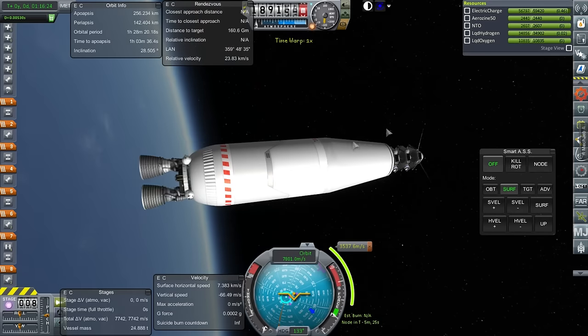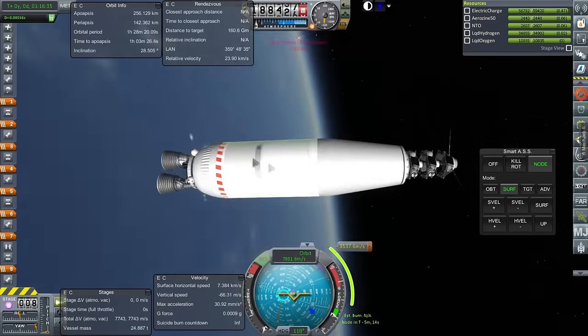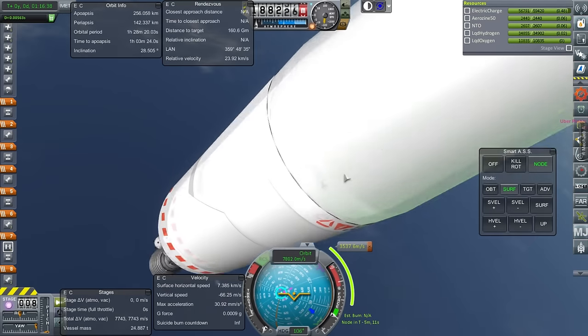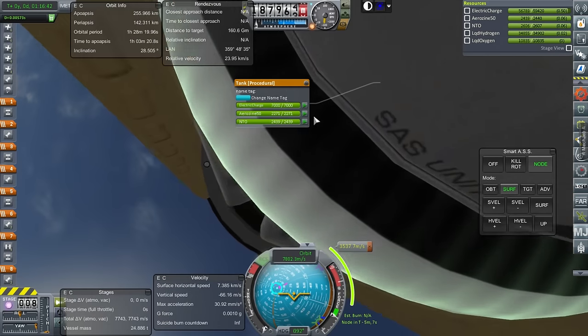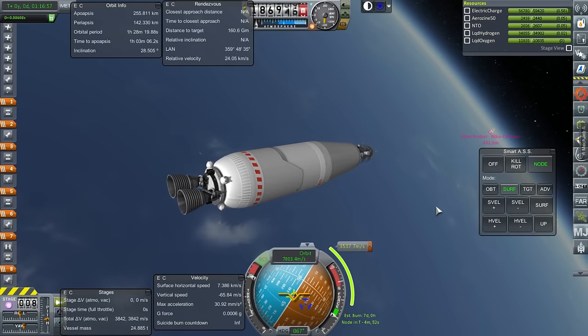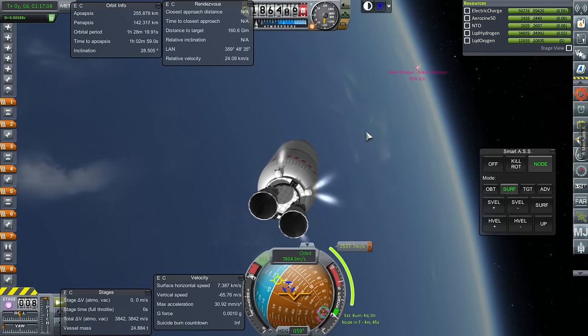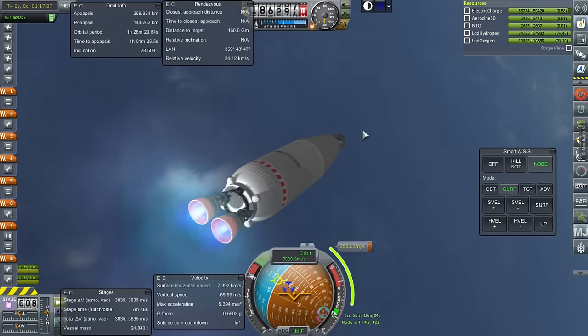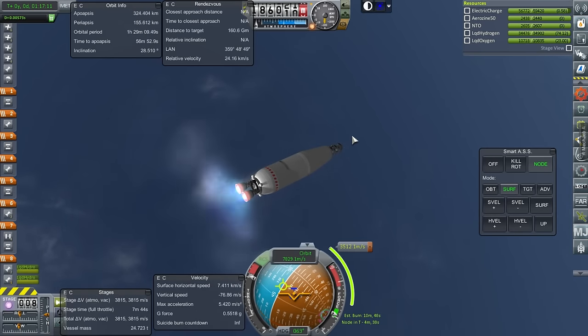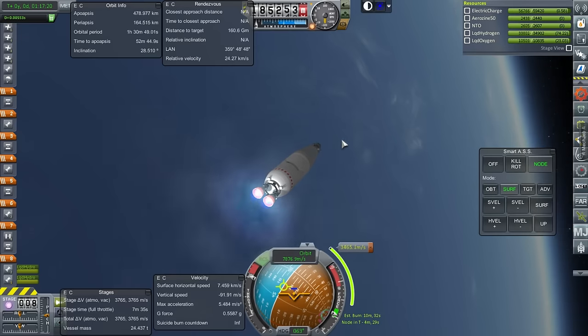We're approaching the time when we should start burning. Node RCS on. Our probe fuels should be locked but I forgot to lock the fuel in here. Okay, throttle up. We might clip the atmosphere a bit, we'll see. Ignition — I am impatient and we need to go now. Two RL-10s are lit. It looks like we're not going to clip the atmosphere. Our periapsis is increasing — that's good.